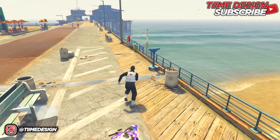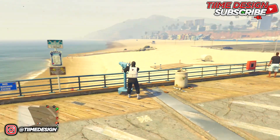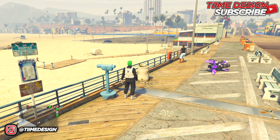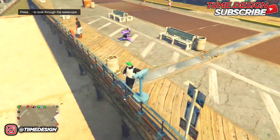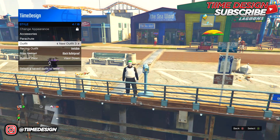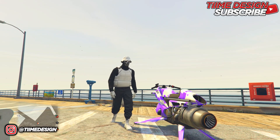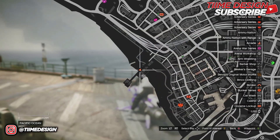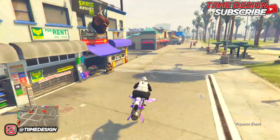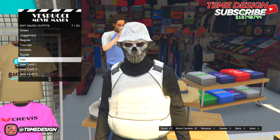Run forward, hit right on the D-pad, and spam A — I did fail the first try, so if you do too, just go back and try again. Once done successfully, go to Style and put on the outfit called New Outfit Three. Walk away and the outfit should merge. Then go back to the mask shop and re-save the outfit. You're done with the third outfit.